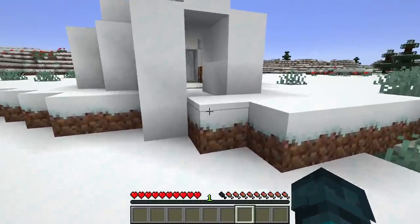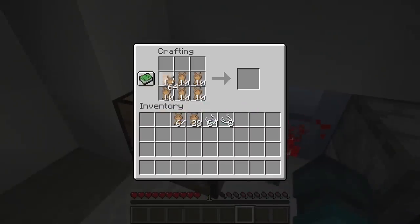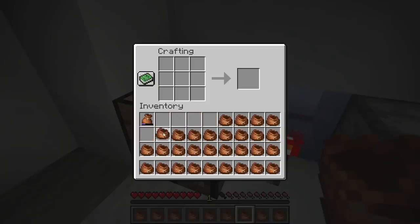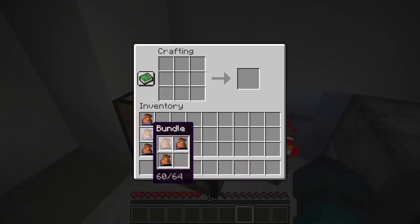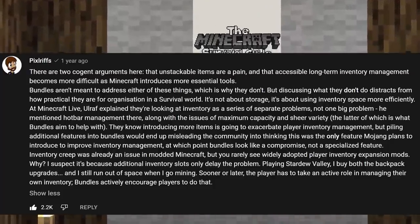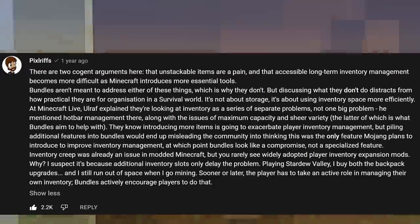On the whole, I find it sad that the bundle has been quite controversial. Thankfully, their code is still in 1.18, so I can enable their crafting recipe with a data pack and use them like before. I hope that if others do the same, they might discover how useful bundles can be. Because the inventory problem can't be solved by merely adding more inventory space. Sooner or later, the player has to take an active role in managing their own inventory. Bundles actively encourage players to do that.